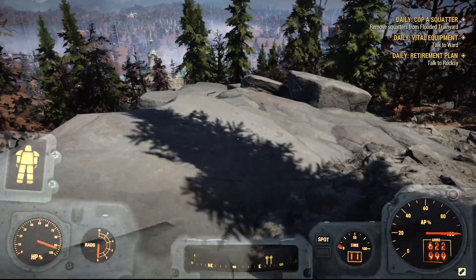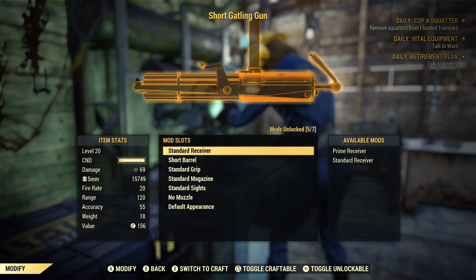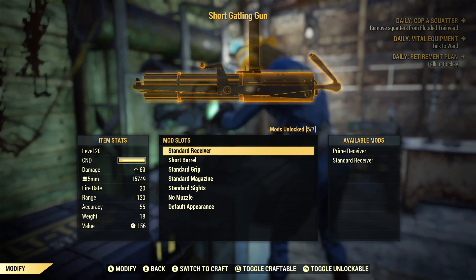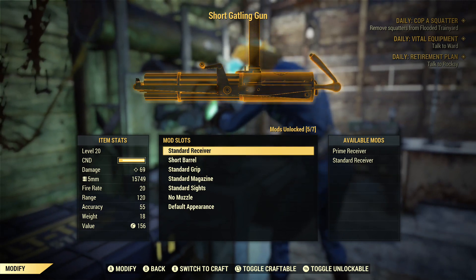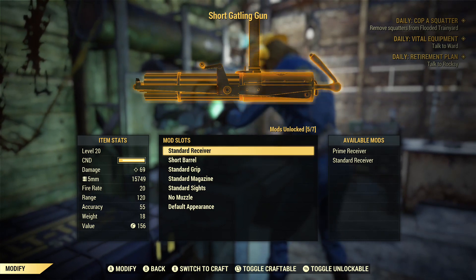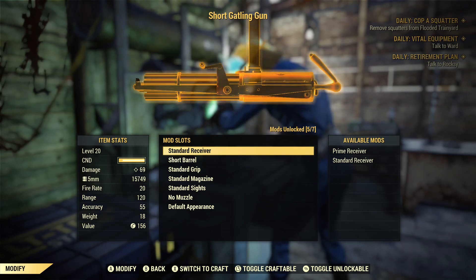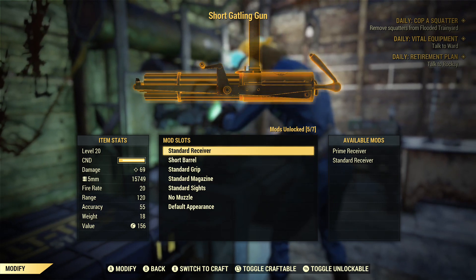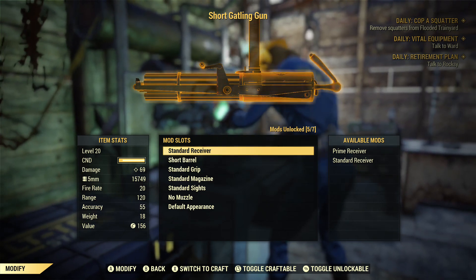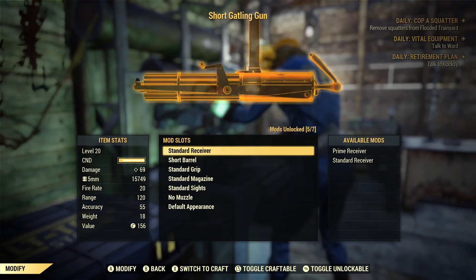Now for the mods - this gun has seven mods, five out of seven of which are loose mods. Loose mods are mods that don't require anything specific to obtain; you can obtain them by buying them or randomly buying their plans from various vendors in game. Basically they're common. Two of the mods for this gun are special.